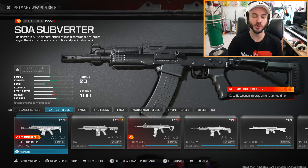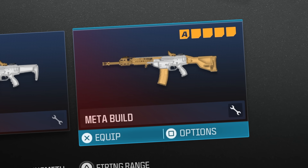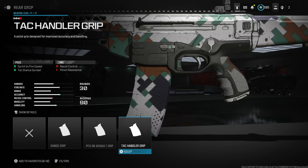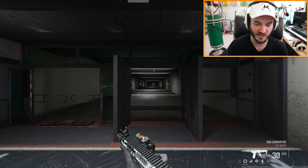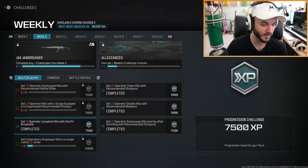They did not recommend the Bass B for this week. We can either quickscope with the SOA Subverter or the Sidewinder. We need a fast sprint-to-fire — gonna go with the Razorhawk, with the sprint-to-fire grip and the hand stock. We can quickscope with this, it's pretty fast. This is gonna be the dumbest challenge, but we have to do it. Let me track this one instead and hopefully this aftermarket part will actually unlock and work.